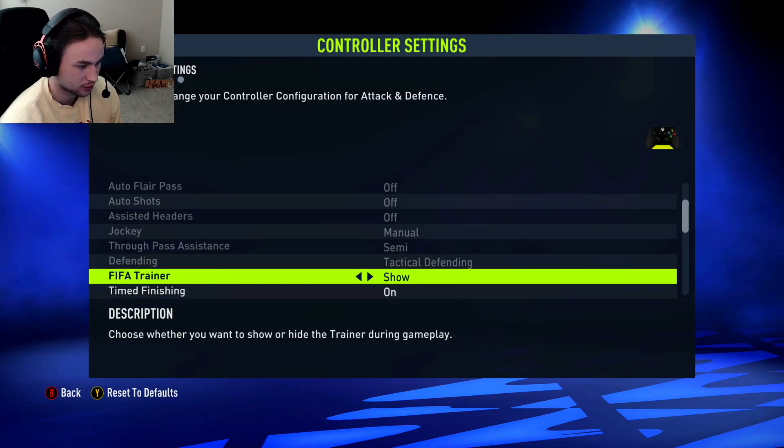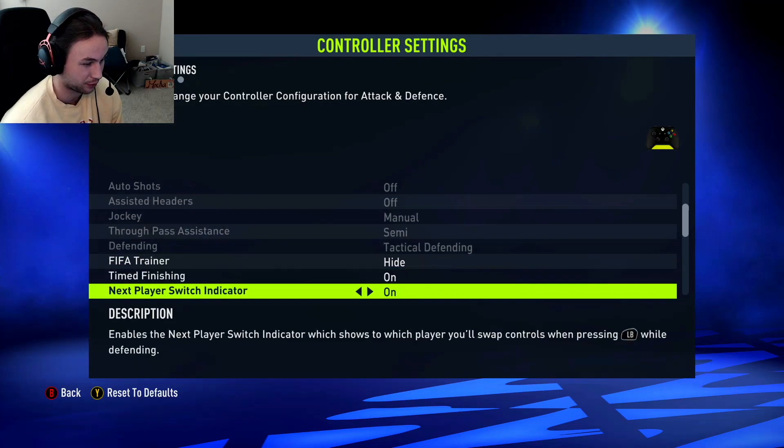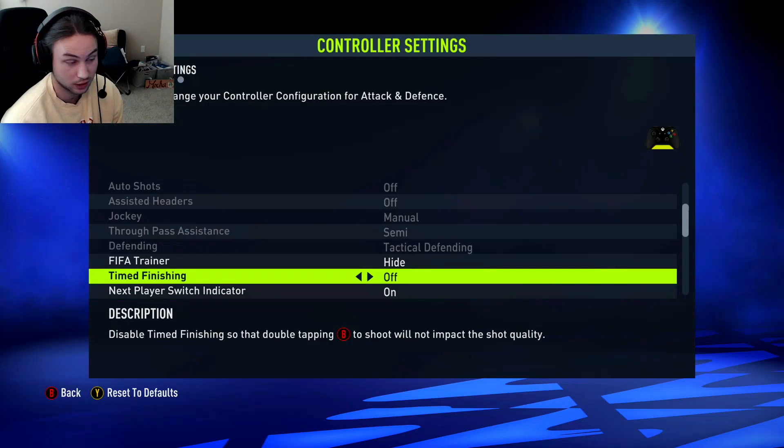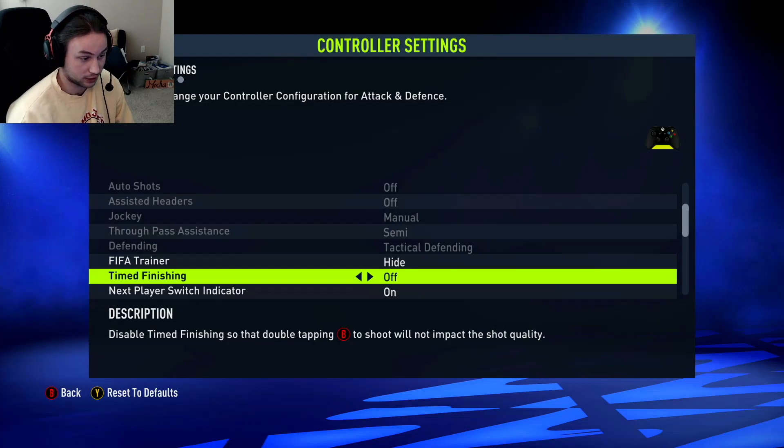Onto the rest of the settings — a lot of these can be preference. I'm going to have the FIFA trainer off; I don't need it, but feel free to keep it on at the start of FIFA. For time finishing, I've never used it so I'm not going to have it on. But if you're good at it, go for it. A lot of people don't even use time finishing but have the setting on, and it messes up their shot in panic situations where they're spamming shoot and they red-time it. So definitely take that off if you don't use time finishing.